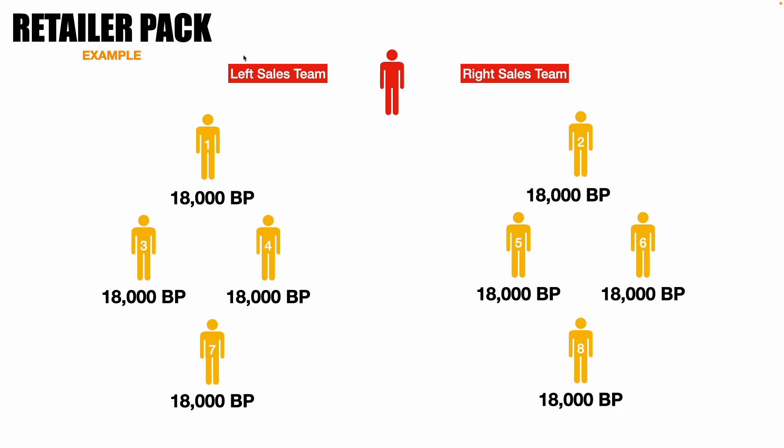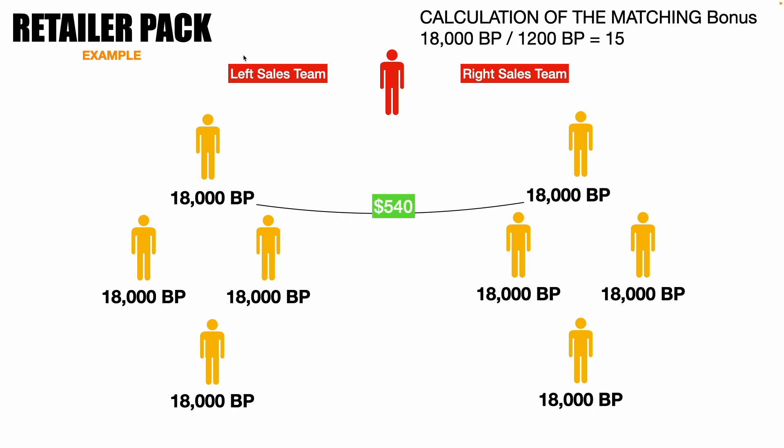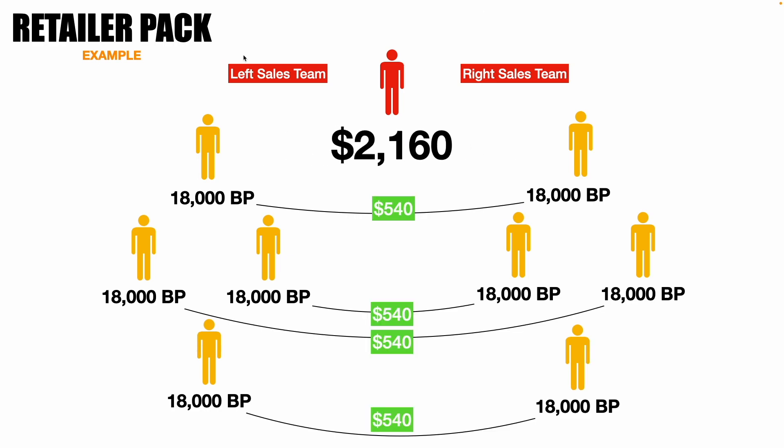Let's do a comparison. For example, you have a Retailer Pack with no PPS, and you have 8 people with 18,000 binary points. Four people on the left sales team will be matched with 4 people on the right sales team, giving you a pairing bonus of $540. Remember that for every 1,200 binary points you earn $36 — so 18,000 divided by 1,200 equals 15, and 15 multiplied by $36 equals $540.